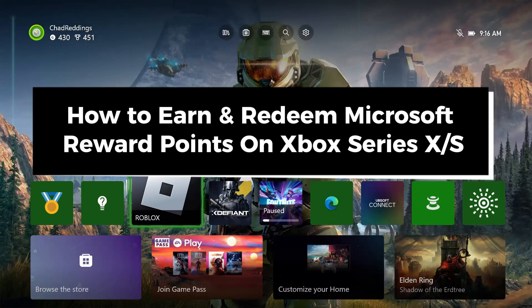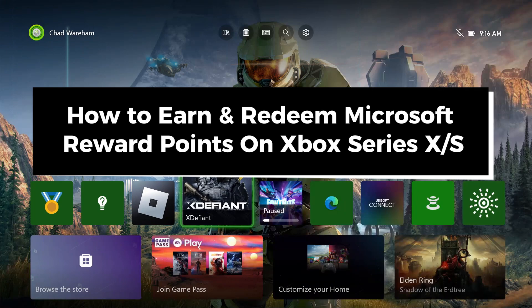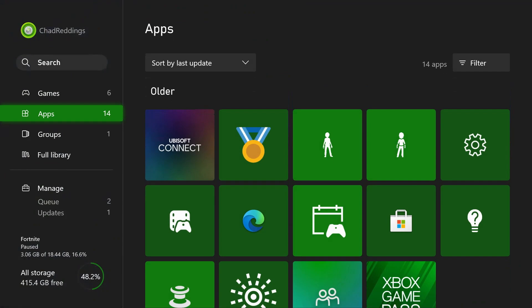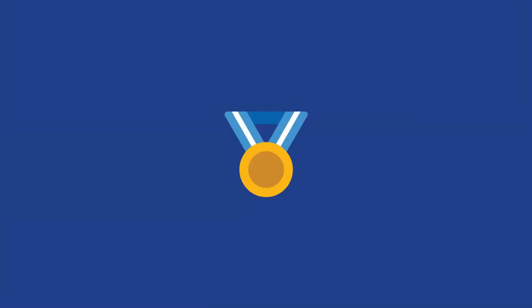In this guide I'll show you how to earn and redeem Microsoft Reward Points on your Xbox Series S/X. The first thing you want to do is select My Games and Apps at the top, then scroll down to Apps and scroll over and select Microsoft Rewards on Xbox.